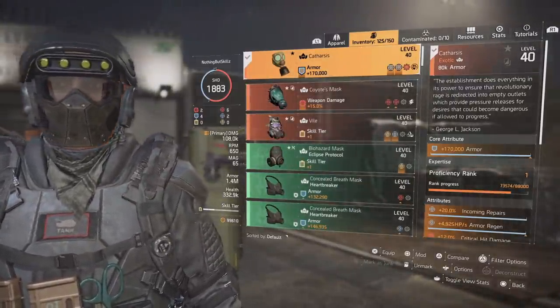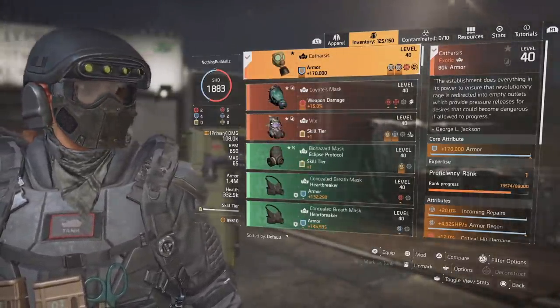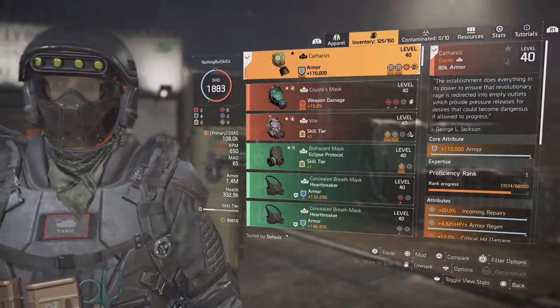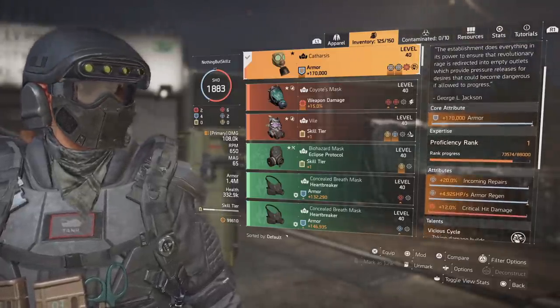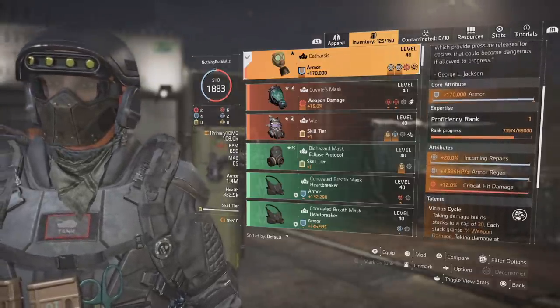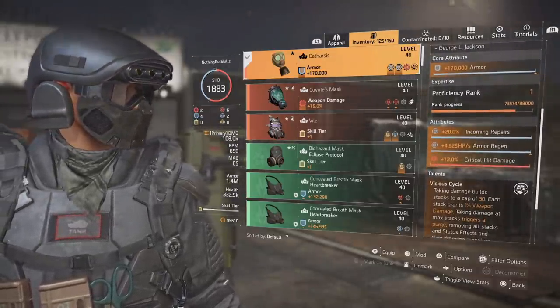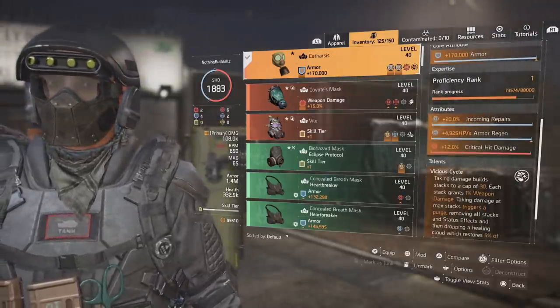For the exotic mask, I was lucky enough to get it out of an exotic cache — the third one I opened — so I didn't have to wait until level 90. It comes with armor, incoming repairs, armor regen, and a critical hit damage mod, so we get a little more critical hit damage on this build.